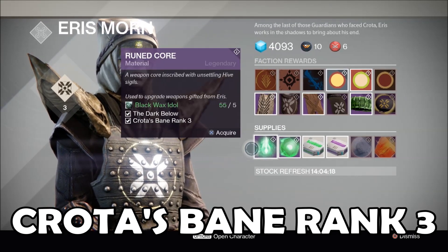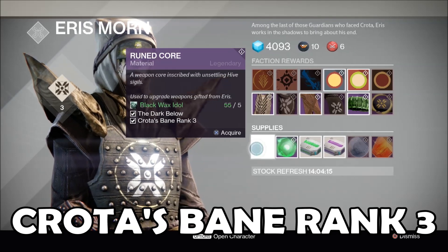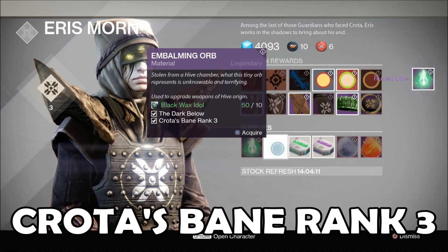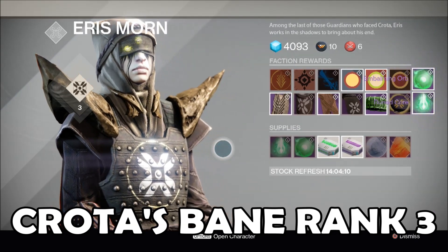Let's purchase these items. We're going to buy the Rune Core — boom, that's one down — and we're also going to buy Embalming Orb. Now let's get upgrading.